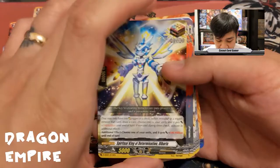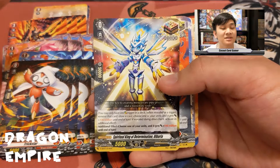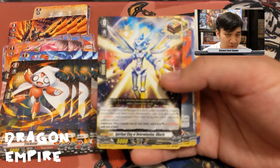Next, four copies of Trickstar — this unit cannot be chosen by your opponent's card effects. Then we move into the grade zeros and triggers. The first card is our over trigger, which is a new mechanic introduced through Overdress.